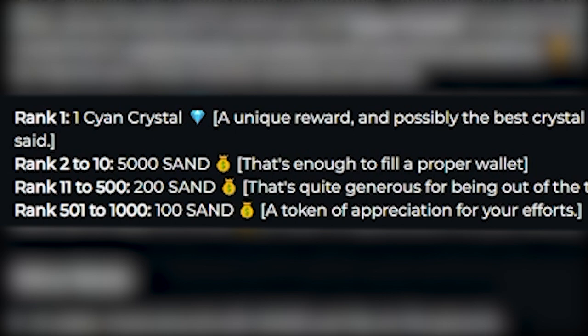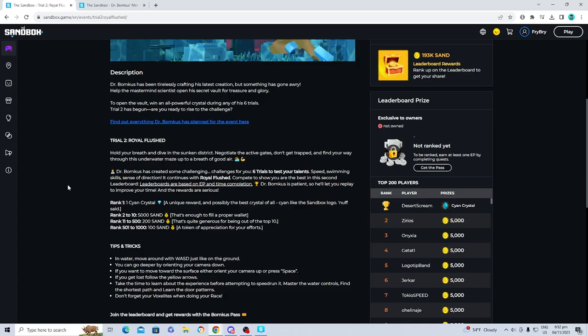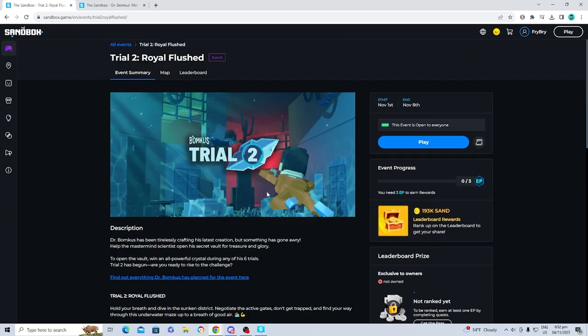If you guys are a little bit confused on what SAND is — SAND is basically like the Robux version but for the Sandbox. You're able to go ahead and purchase premium items with it and basically get a bunch of cool stuff you normally wouldn't be able to, and you're ultimately able to make better games with it. So now we're gonna go ahead and play this event for ourselves.